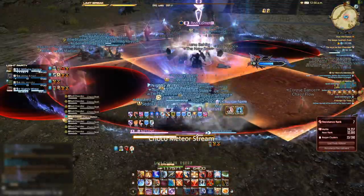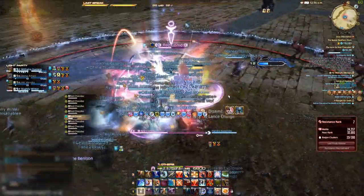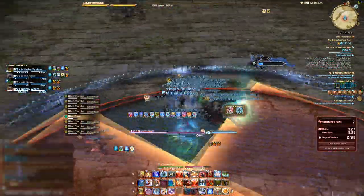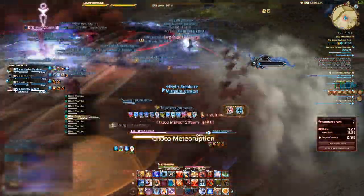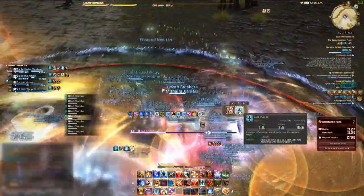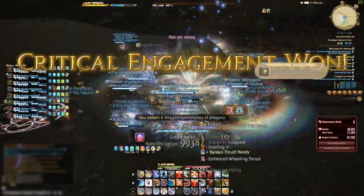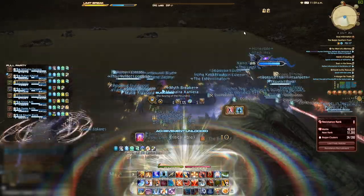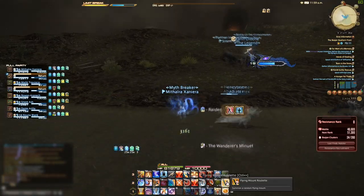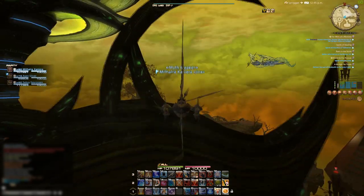That being said, if you want to do the Bozjan Southern Front content anyway, why not use your time there to get some initial fragments. To unlock pretty much all of the content in there you need to be rank 10, which should give you a decent chunk of memory fragments already. Afterwards you can choose to grind out either the Heavensward fates or the Bozjan Southern Front. The way I did it was getting up to rank 9 within the BSF, then I lost my patience and simply wanted a relic weapon for that night's raid. Since I had a lot of zone 1 and zone 2 fragments but was missing many zone 3 fragments, I flew around in Azys Lla for an hour or so and got my relic weapon upgrade.